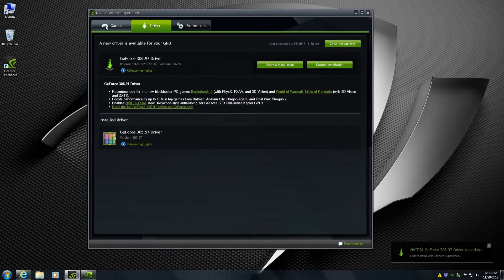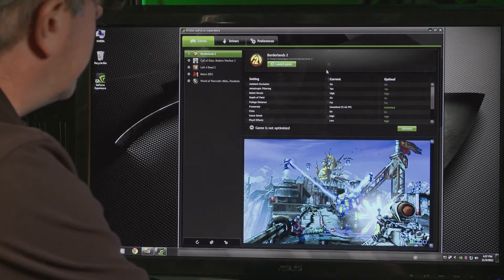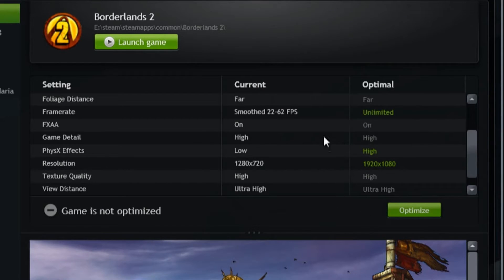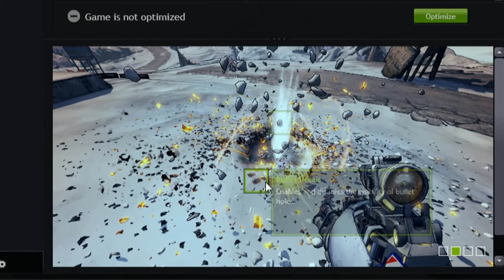Now going back to the game section, I've clicked on Borderlands 2 and you can see the current settings versus the optimal settings. NVIDIA has detected that the default settings of Borderlands 2 are not the best for your hardware configuration. The recommended optimal from NVIDIA is raising the frame rate to unlimited, setting physics effects to high, and raising the resolution to 1920 by 1080. You can also see how these effects change your gaming experience in the setting visualizer below, where green boxes highlight key effects with descriptions of how each effect changes what you see in the game.